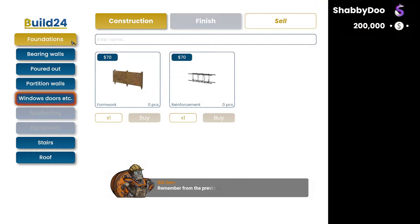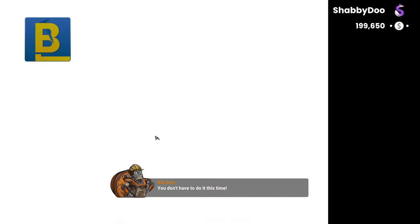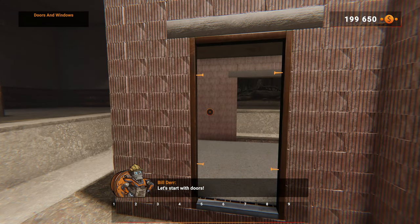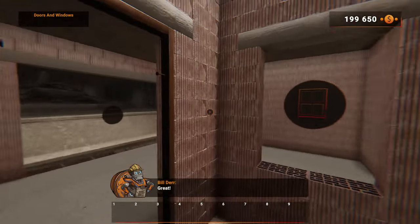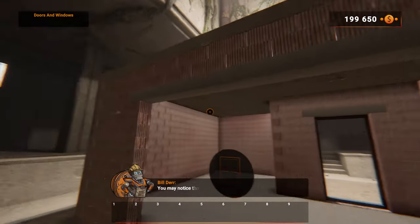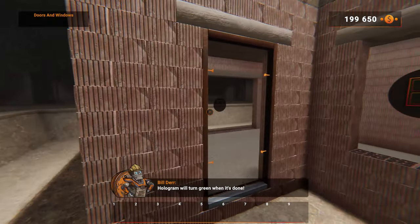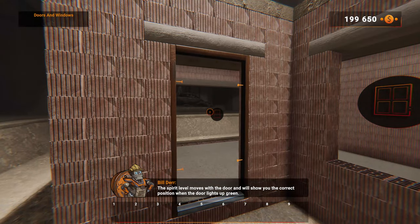Buy an exterior door. Remember from the previous stage when you inserted the lintels — you don't have to do it this time, but you need to know that they are the reason we can put in doors and windows. Let's start with doors — buy one outside door. Select it from the inventory and look at the entrance of the house. You may notice that the door is in the wrong position — adjust using the scroll bar. The hologram will turn green when it's in the correct position.